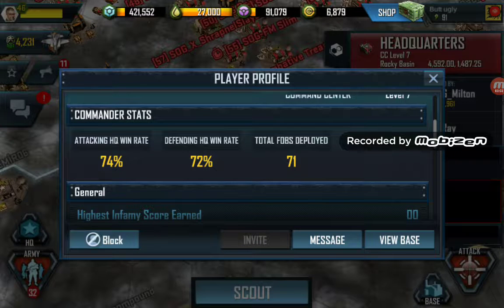Hi Milton, it's GameChanger here, just using my alternative account to have a look. I just want to congratulate you — that's a 72% defending HQ rate, which is absolutely ridiculous. Really, really good.